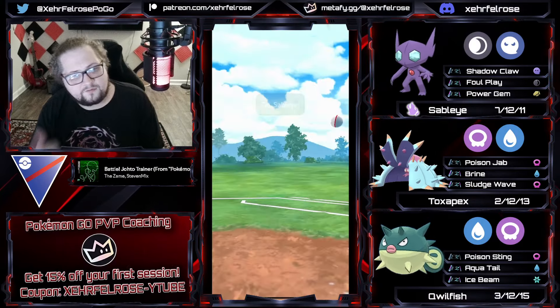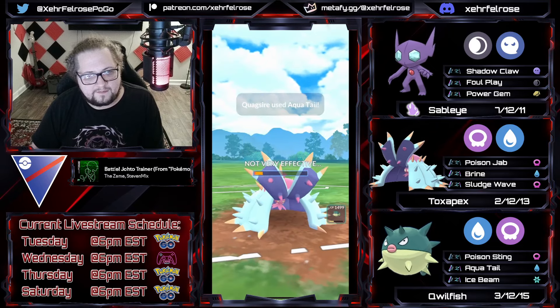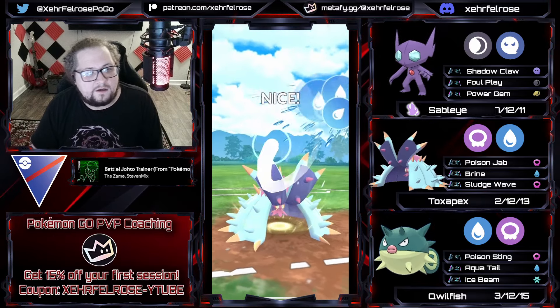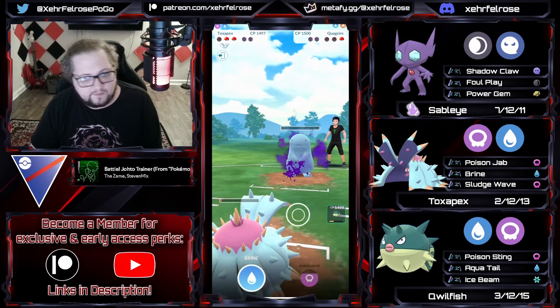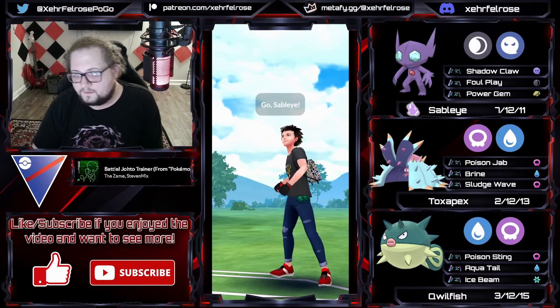I shield up because I'm assuming they're gonna throw a Stone Edge or even a Mud Bomb - I needed to see if they had Aqua Tail. I swapped to catch a move, expecting Stone Edge, but they go for another Aqua Tail even though my shields are down - I was confused by this play. The opponent fires up energy and comes in with a Shiinotic, so they actually had two better answers to Sableye in the back. Maybe they just wanted to play it out with Marowak. Now I can throw a Brine into this Quagsire and force them to throw - forcing them means they probably don't have energy for another move unless it's a single-moved Quagsire. We're able to farm down after landing the Brine. Good game.